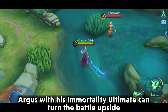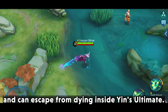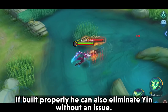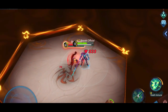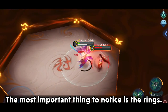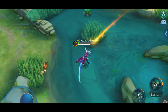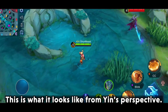Argus with his immortality ultimate can turn the battle upside down and escape from dying inside Yin's ultimate. If built properly he can also eliminate Yin without any issue. The most important thing to notice is the rings — escaping from the rings will counter half of Yin's damage. This is what it looks like from Yin's perspective.